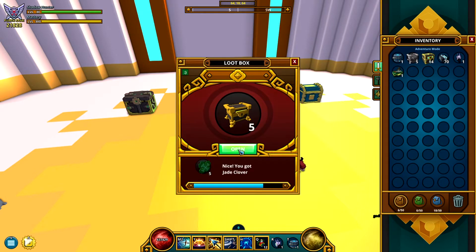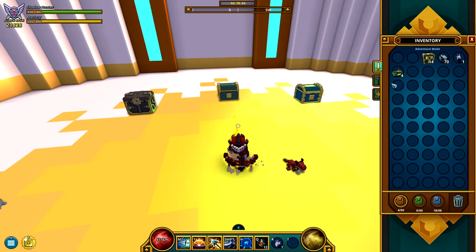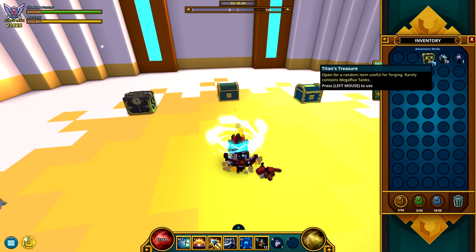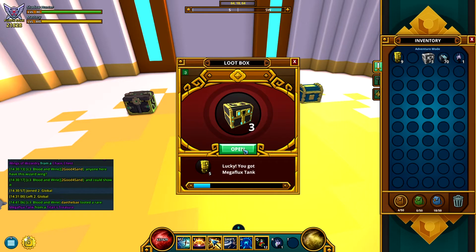Let's go ahead and open our daily loot chests. We didn't get anything that great except for water dim dust and these super salad sashes. Of course we'll open our titan treasures and then our chaos chests — got five, that's actually some good luck.